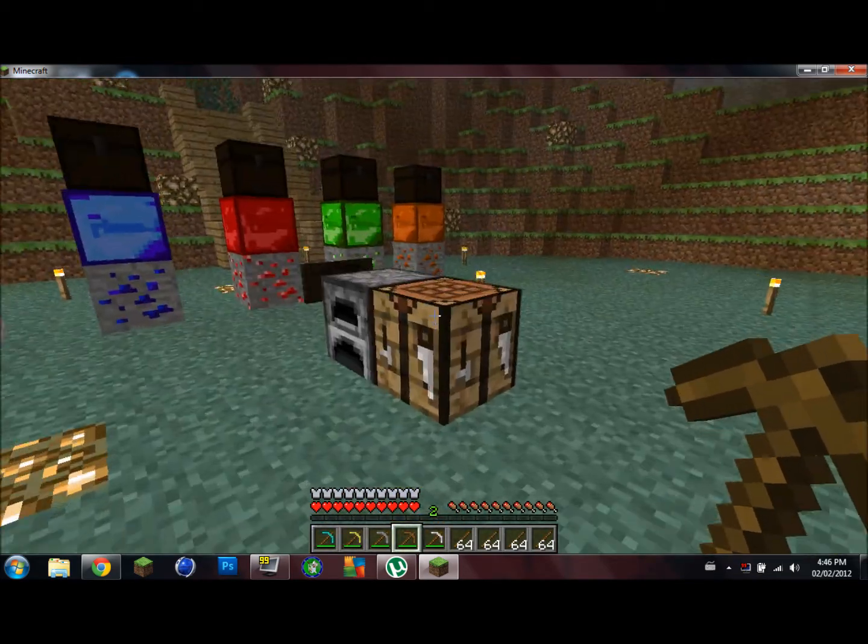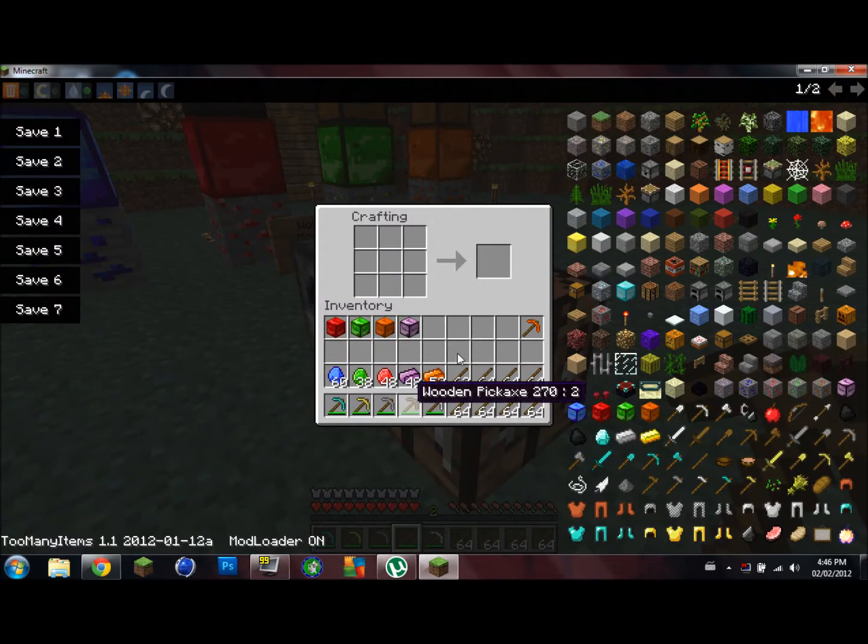What you can do with the ingots is make tools like that. You can also make blocks by taking 9 ingots and arranging them like that, and you'll make a block.